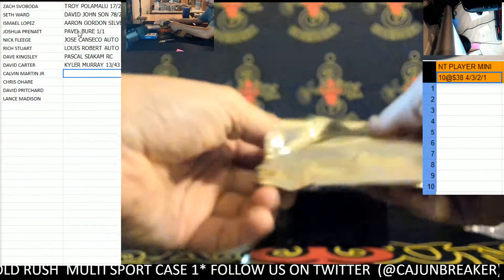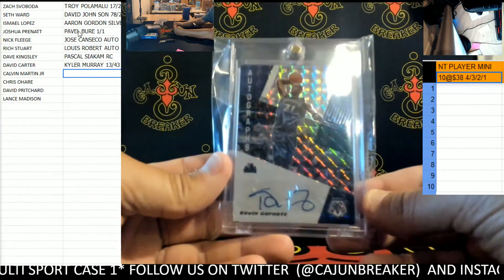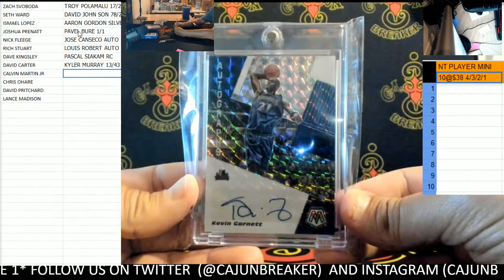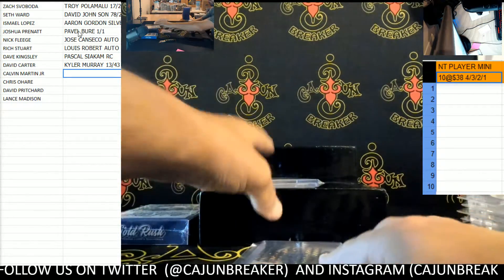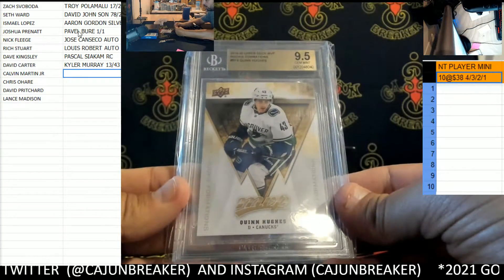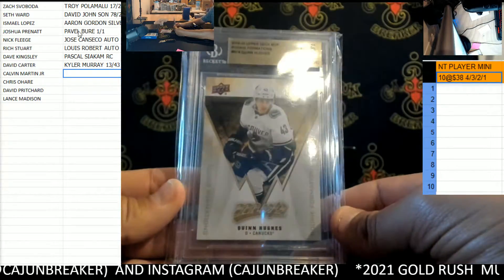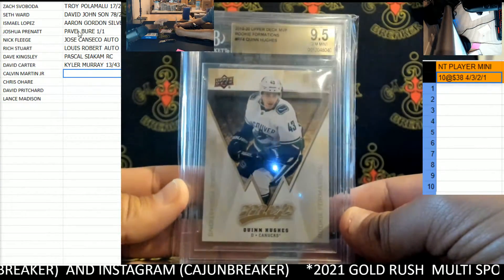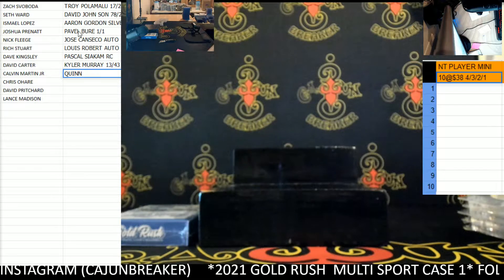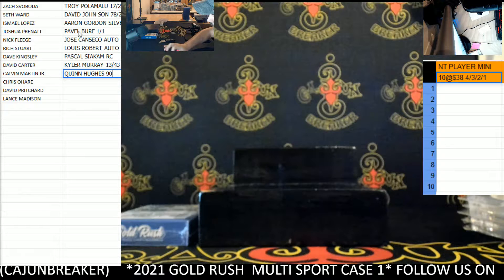We have Kevin Garnett from Mosaic auto — sweet! KG auto. They do that weird autograph but that's KG. And then we have Quinn Hughes rookie, Formations, 9.5. Quinn Hughes from the Canucks — does anybody know anything about this kid? Is he good? That's Quinn Hughes, 9.6.